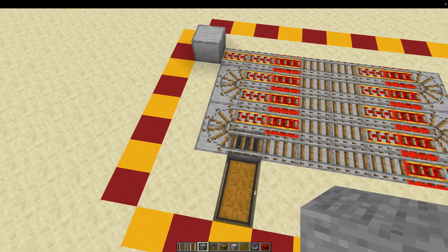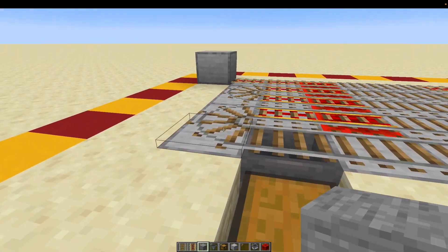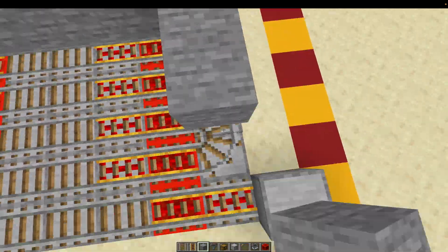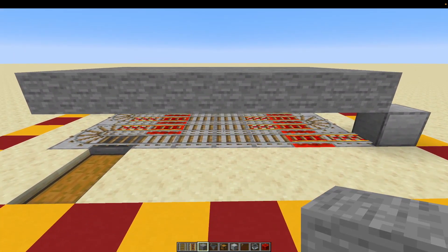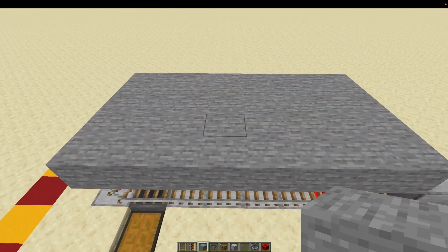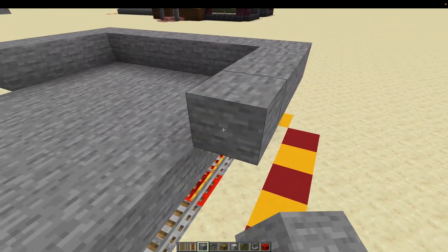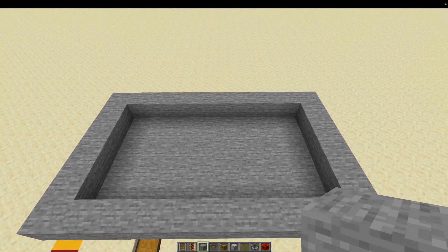Our next part of the build is the platform for where the goats will be ramming the chicken. The easiest way to do this in survival or creative is to shift and click over the rails, following the same outline we put down with our smooth stone, and fill that in with stone. Once you're finished you should have a block in between which will be where the minecart with hopper goes and a level of stone. We're now going to add one level of stone around the edges, all the way around - you can miss the corners but I am going to fill them in.